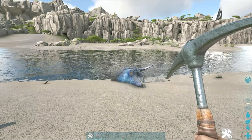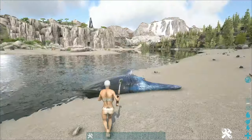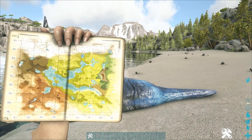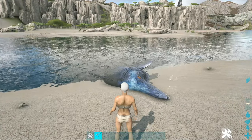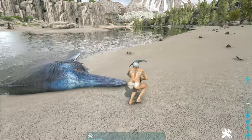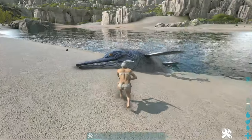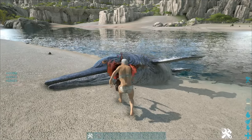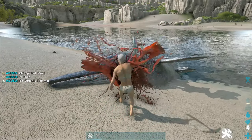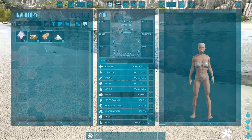The next option for poly on Valguero is the dolphins that spawn on the beaches along the river, or the center of the ocean area, which is kind of the center of the map. These dolphins spawn on the beach and they give small amounts of poly, but it's definitely something you can get early game. You just hit them up and farm this whole thing — it gives tons of spoiled meat and a decent amount of poly. One dolphin gave 51 spoiled meat, 17 poly, and 11 hide.